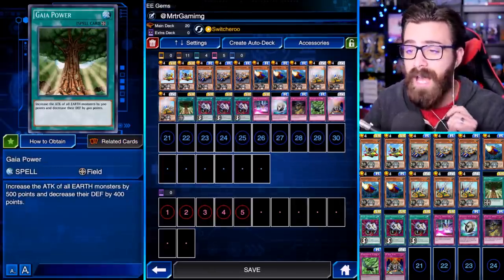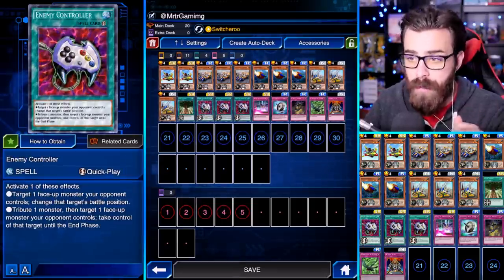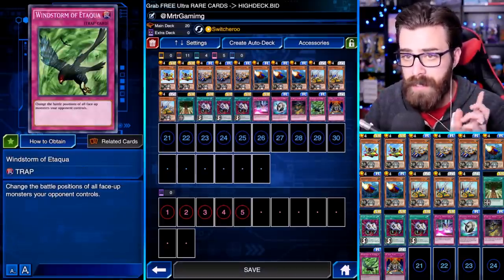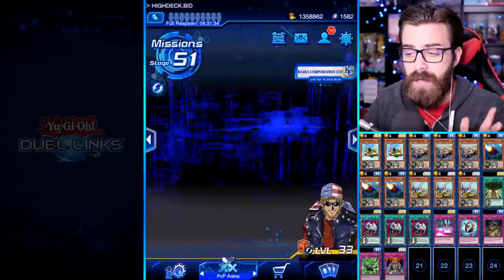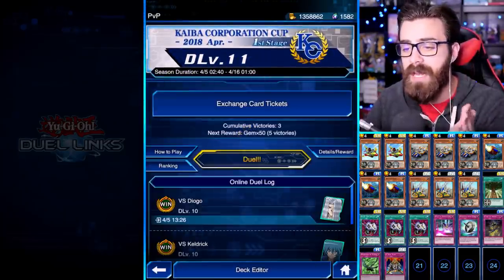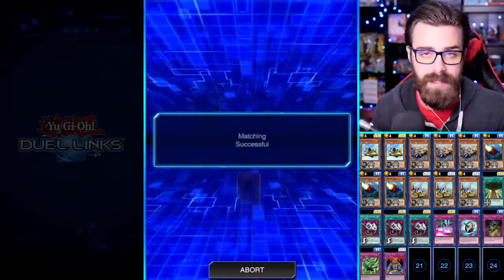He was playing one Gaia Power to buff all of these guys' attack points. The trap lineup is triple Econ, one Wall Disruption, one Spike Shield with Chain, one Curse of Anubis, one Windstorm of Etaqua, and one Faint Plant — a lot of one-ofs, which is cool. We're running Switcheroo with Bandit Keith because you want to fish for the cards you need. We're going to try to do five duels in the KC Cup today.